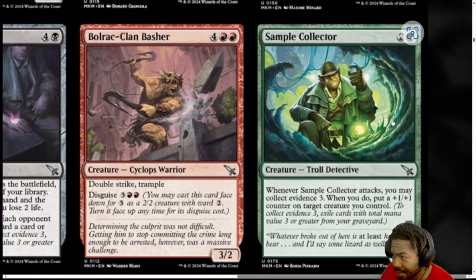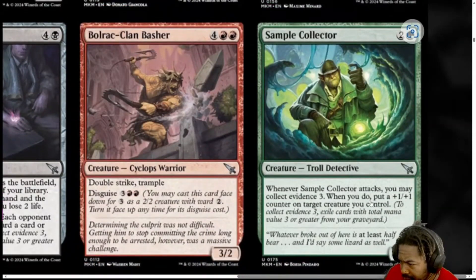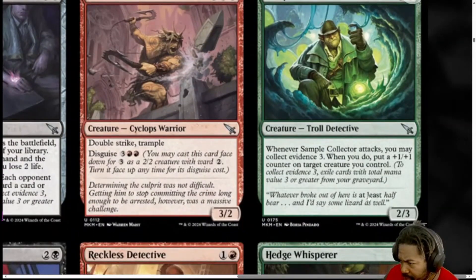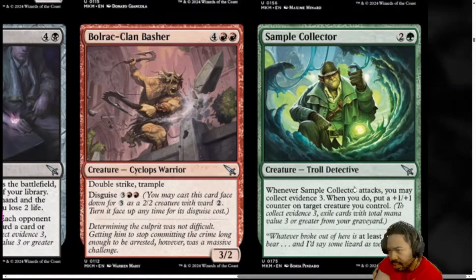Next, we have Sample Collector, 3 mana, 2 generic and a green, Troll Detective. When it attacks, you may Collect Evidence 3. When you do, put a 1-1 counter on target creature you control. It's a 2-3. I'll give this a 2.5. It's playable. I don't like Collect Evidence but it's alright. Maybe it should have 2.75. It's just underexciting.